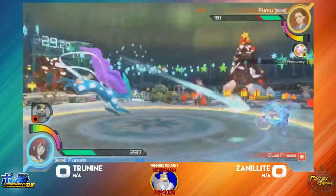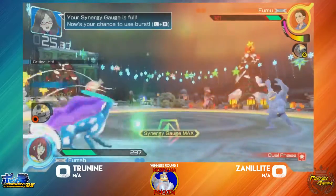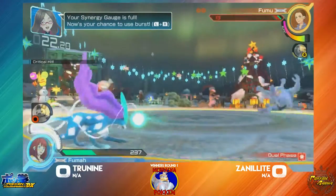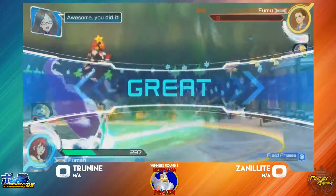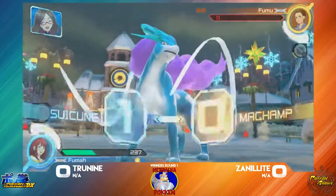Now Trunine is getting his space, putting Zenil-Eye out a little bit. He's not countering, not C-VC, not shielding — just taking all the damage. And in a nice way, Zenil-Eye is able to win that first round.